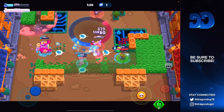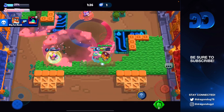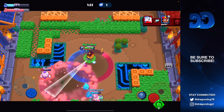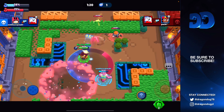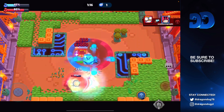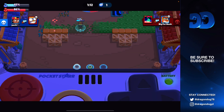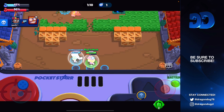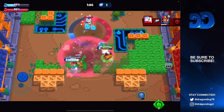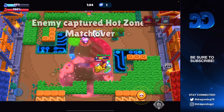We are able to get Buzz down, but our Meg can't stay in his super. We do get Lou down, but Buzz just has so much HP and we get hooked. It's not looking good — I think we might concede this game. Grom needs to hit a ton of shots, but it's okay, let's get into the next game.